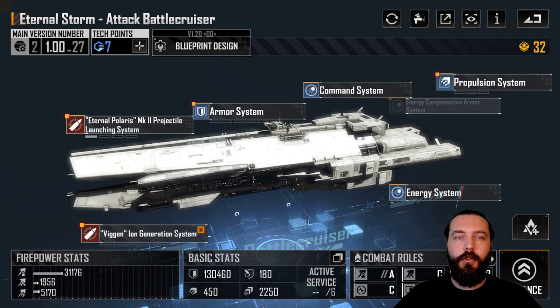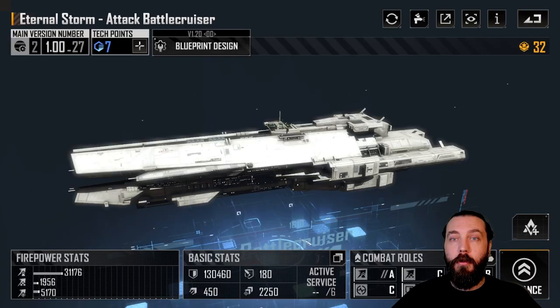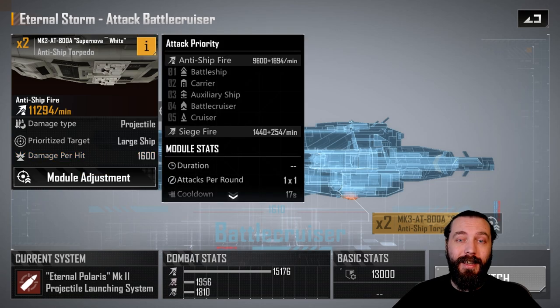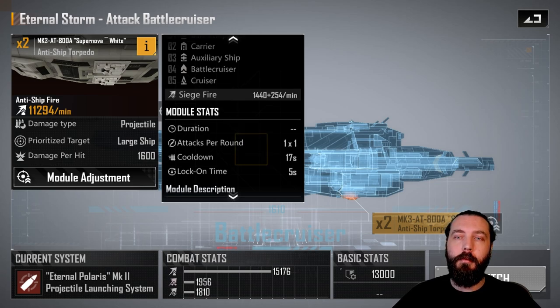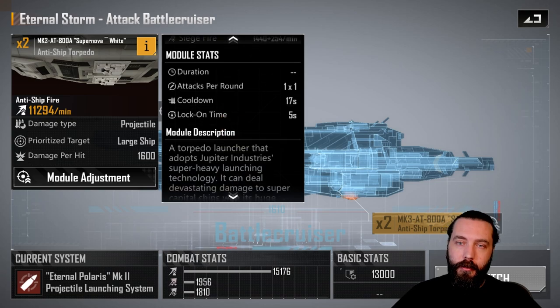Let's have a quick look at the base systems here on the Eternal Storm. Starting with A1 in the blueprint design — you have the standard system that comes on it, and it's not a bad system. 600 damage per hit, with almost 11,300 DPM, firing two torpedoes because there are two systems here that just hit really, really hard. The high damage per hit means armour mitigation won't really affect it much, unless it's an ST-59 where you can nearly halve this damage.